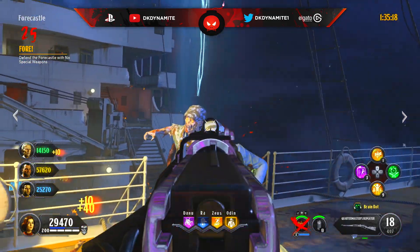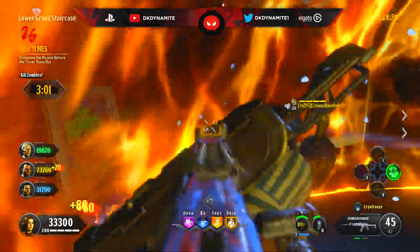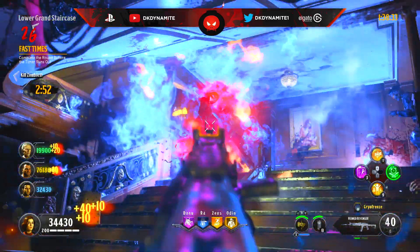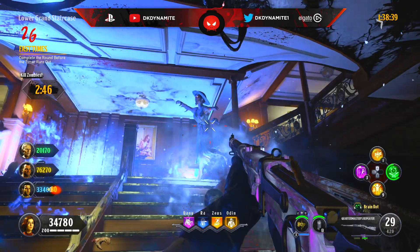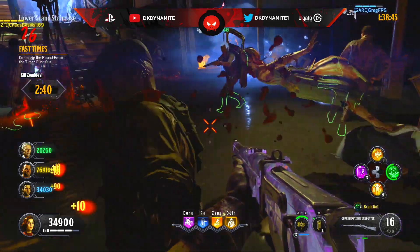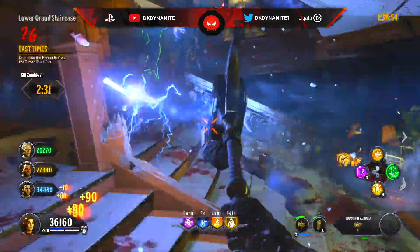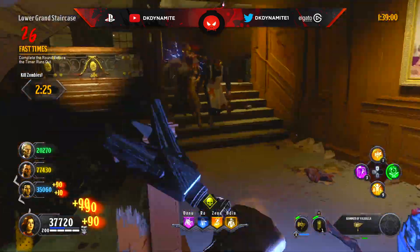Moving on to round 26: complete the round before the time runs out. This could be very scary — you only have five minutes. I'd recommend the staircase strategy again: everybody sitting in one spot at the bottom, or at the poop deck. If you're in a co-op game, everybody must be in one spot because if you're spaced out you're not going to kill the zombies on time. Yes, nukes can obviously help. Just bunch up in one tight spot, get the zombies spawning close to you, get through them as fast as possible. You'll probably get a blightfather to spawn, so use your specialist and go all out.